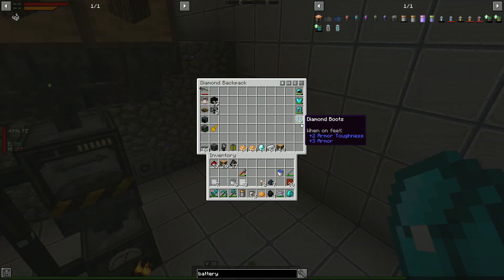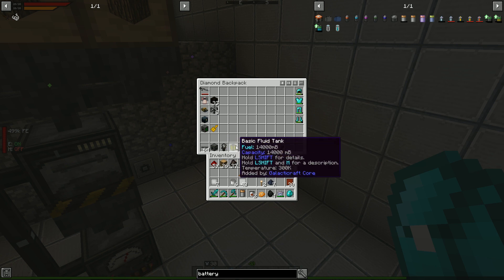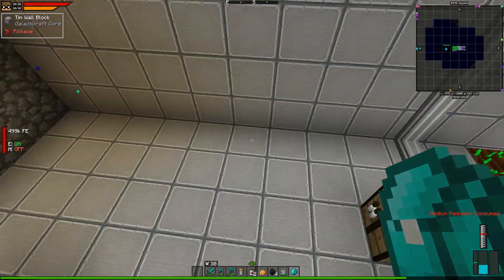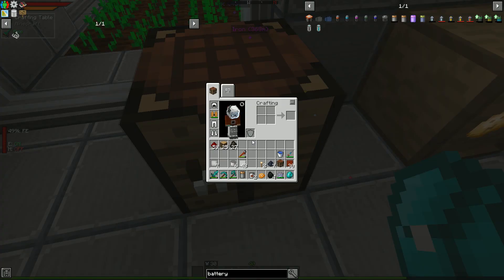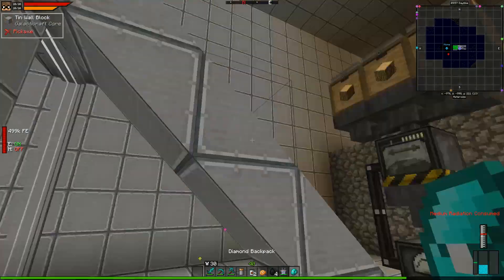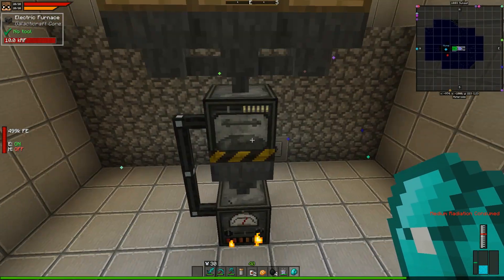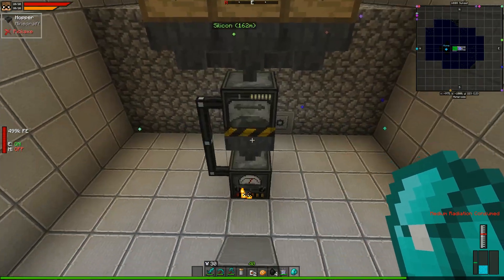We've got our diamond armor, aluminum wire, an electric compressor because it seems to be used for everything, and a NASA workbench in case we happen to be able to craft a new rocket. We're bringing a basic fuel tank, a bunch of baked potatoes, some diamonds, some iron, and some oak wood. We're going to bring a crafting bench too — I don't like the magnetic crafting bench variant because things like auto-balancing don't work with it, so I've been using a regular crafting bench.